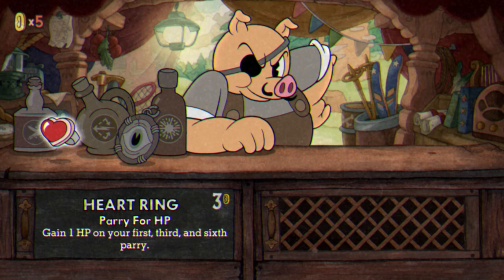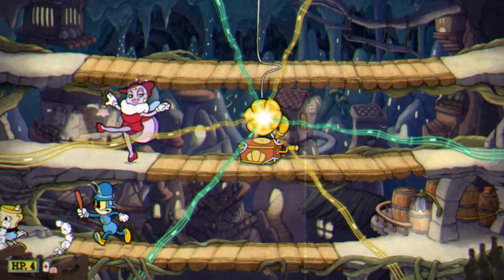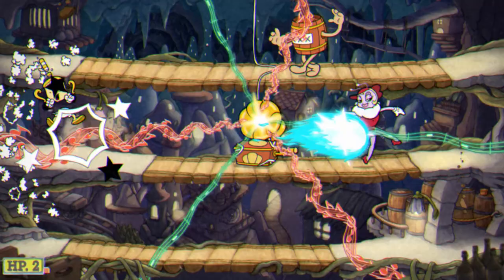Certainly if you want to employ any of the game's new charms — including a handy ring that adds a hit point on your 1st, 3rd, and 6th parries in a stage — you'll need one of the boys.